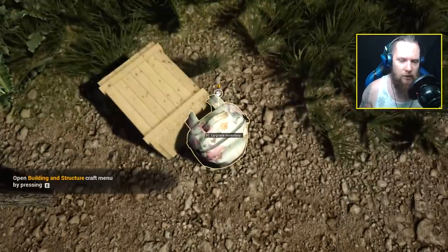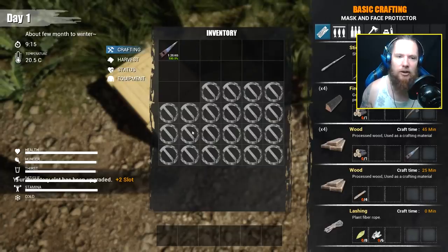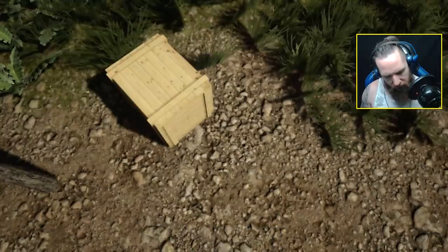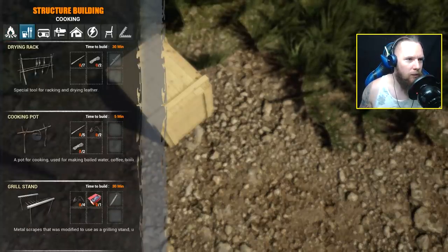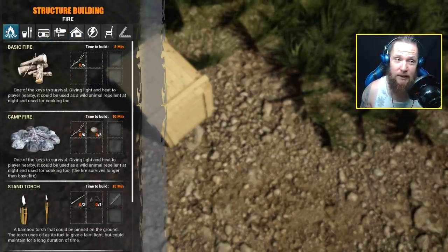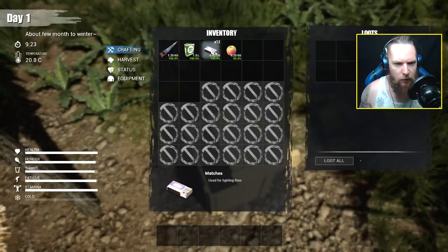Right, in Bear Grylls time. First thing you want to do when you've touched down is I wouldn't stay at this starting camp at all. Pick up as much stuff as you can - these backpacks give you extra spaces in your inventory. Press I for basic crafting, which is stuff you can build on the fly, and press B for the main structural buildings like basic fires, kitchen appliances, water barrels, and small cabins.